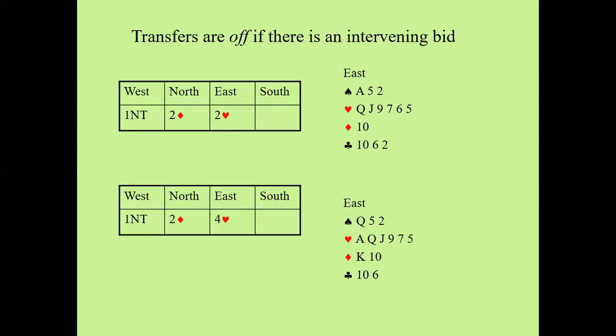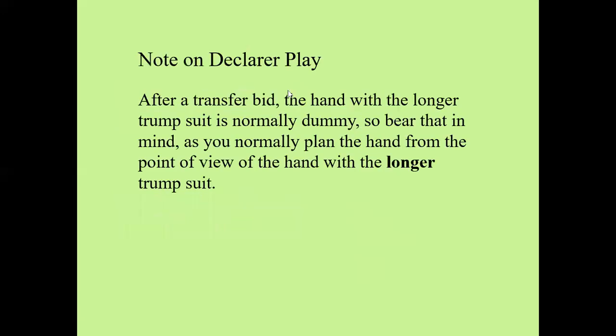One thing to bear in mind when playing transfers: the hand with the longer trump suit has normally become dummy. When planning the play, it's often useful to do it from dummy's point of view — the hand with the long trump suit — rather than your own.